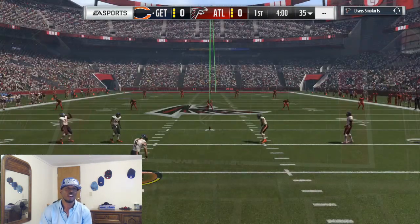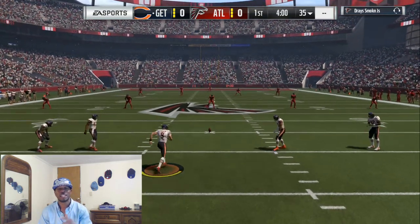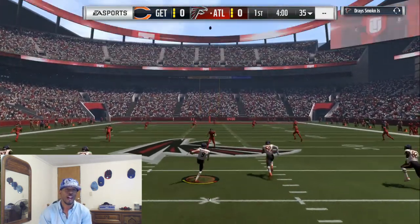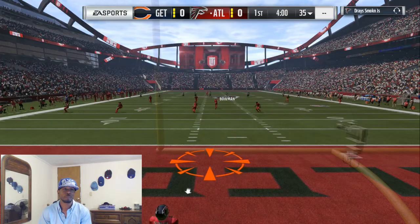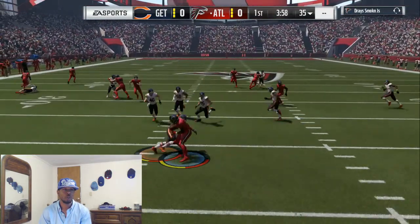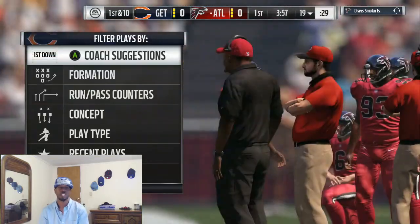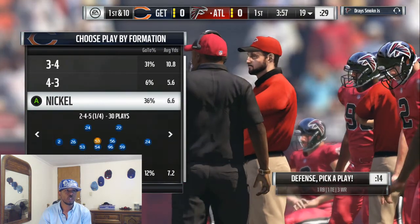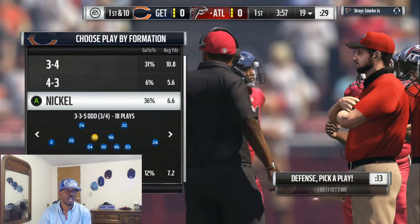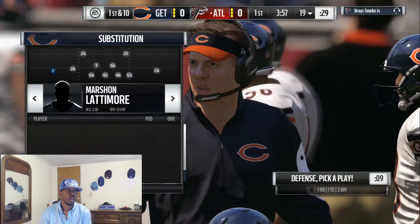We're on defense right now. We're gonna come out in our dime blitz scheme right off the gate, and then I might mix it in with my 3-3-5 blitz setup with the adjustments I've been working on. If y'all enjoy these type of gameplays keep hitting that thumbs up button. We're gonna come out in the 3-3-5 right now because he's not in a small package, and we're gonna make all our substitutions — we got good press.